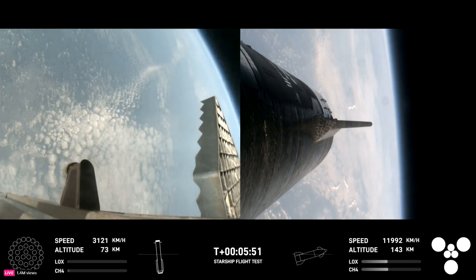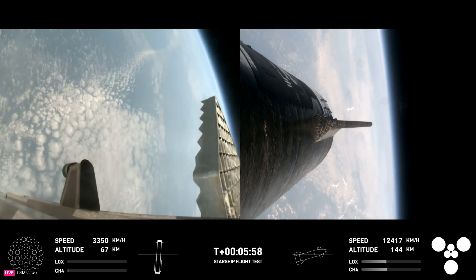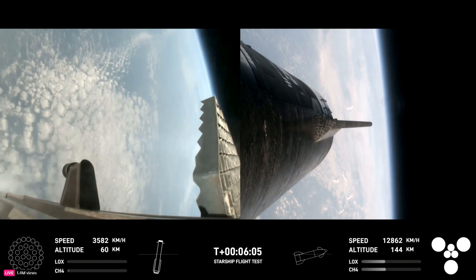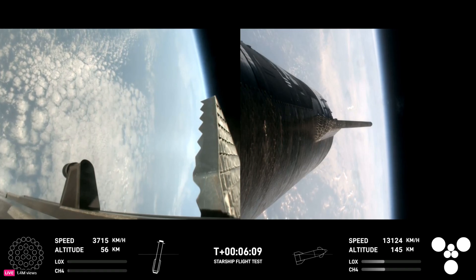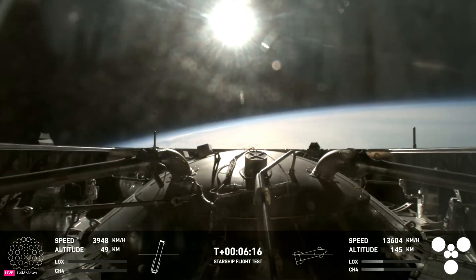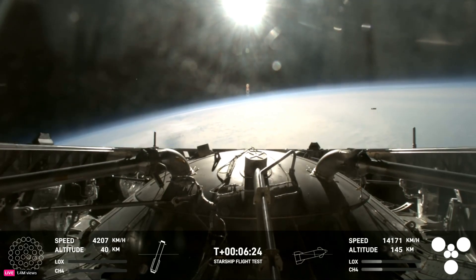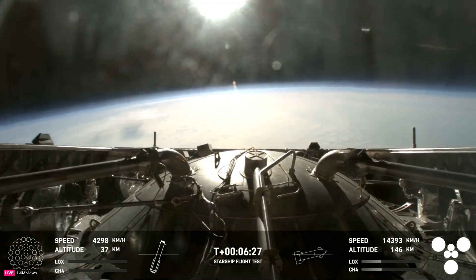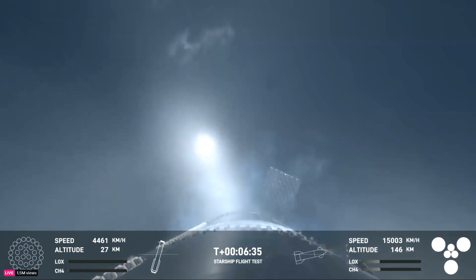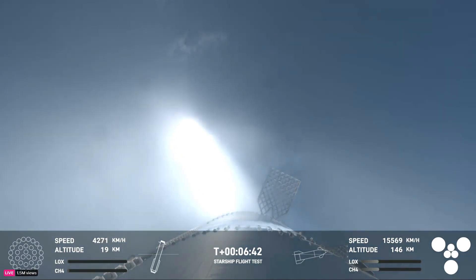These views have been looking incredible. Super Heavy has been performing beautifully today, and you can hear the crowd is very excited. As a reminder, the primary goal for the booster today is to do a landing burn and a splashdown in the water, and we are just about 30 seconds away from that landing burn beginning. An incredible view from the forward portion of the booster — basically on top of the Super Heavy where we have jettisoned that hot stage, giving us this incredible view of Earth as it makes its way back down to the Gulf of Mexico. Right now the booster is using the four hypersonic grid fins to guide itself through atmospheric re-entry.